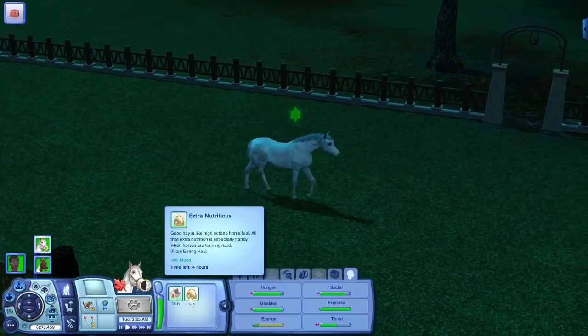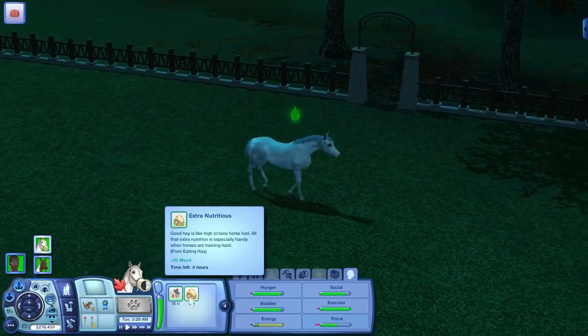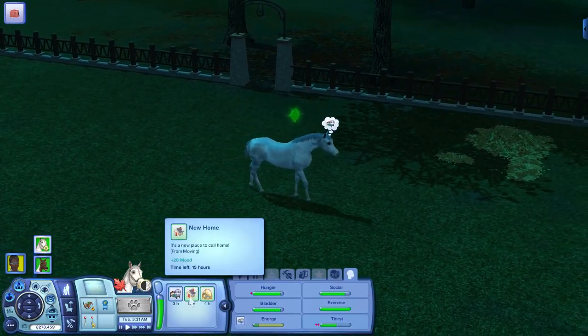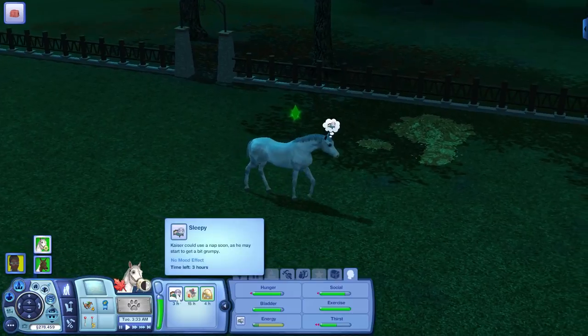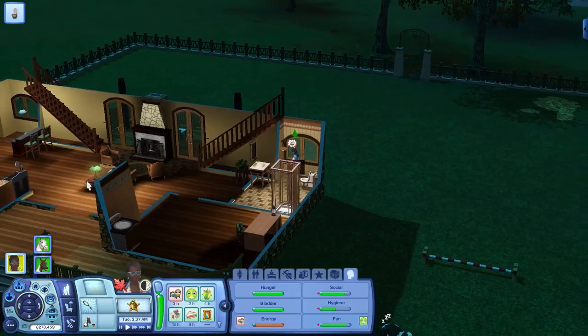Let's check out the salt lick and see. Ooh, extra nutritious — good hay. It's high octane horse fuel. All that extra nutrition is especially handy when horses are training hard. Okay, so we'll buy hay quite often. He's getting sleepy.